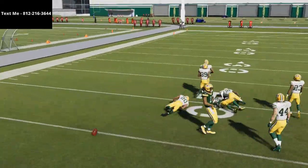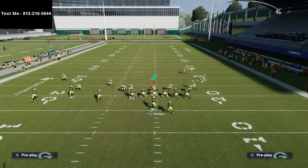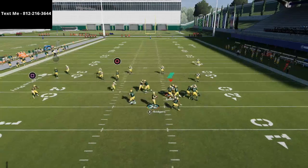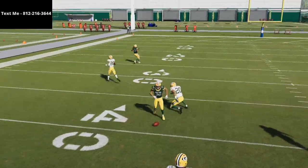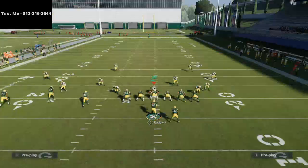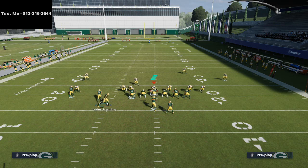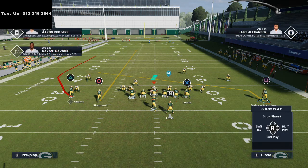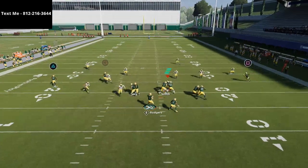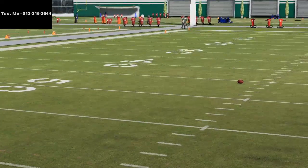There are pros and cons to both the fade and the streak, and I'll leave it up to you. I do like the fade, but the fade doesn't get there fast enough and the deep blue is able to recover. One thing you could do is put Valdez-Scantling on a streak or a slant to get him out of the play — you can do whatever you want with him. But what I'd highly recommend is just leaving Shepherd on a streak; they're going to go to that wheel and you're going to get the ball to him.